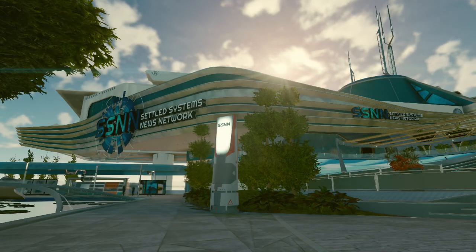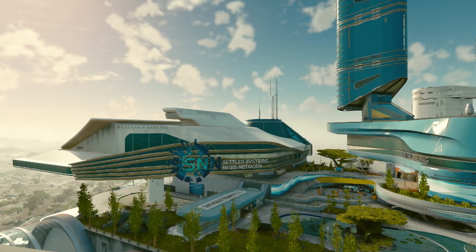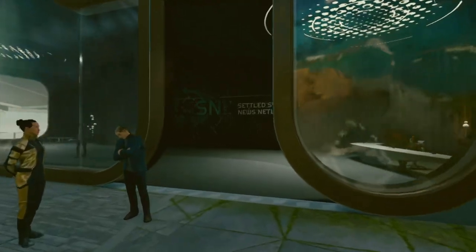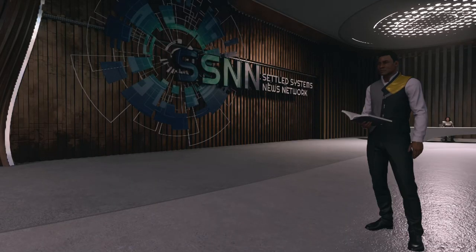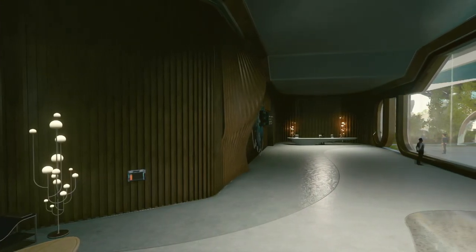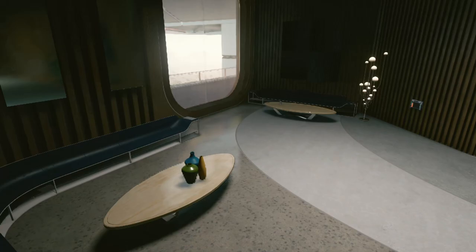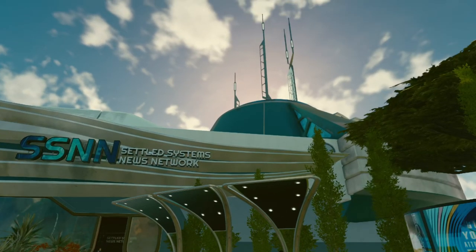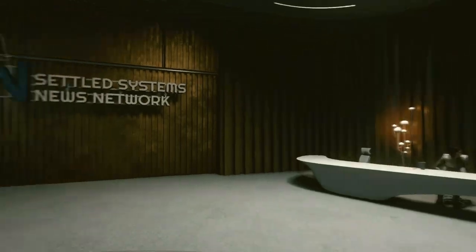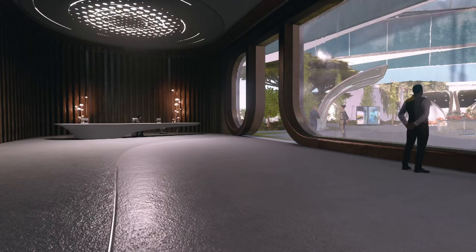The building for the Settled Systems News Network caught my eye. It doesn't necessarily tower over the other buildings near it, but it is distinct. I walk in and it's just a lobby — the main journalist guy and a board receptionist. This is all there is to the primary news source of one of the two main governments in all of the Settled Systems. There's obviously more to the building — look up there — but how do people access it? Is there a secret door somewhere? Why wouldn't Bethesda put a single door in here that you can't go through? That would create the illusion that this could be a massive media outlet, rather than just a dude and his receptionist.